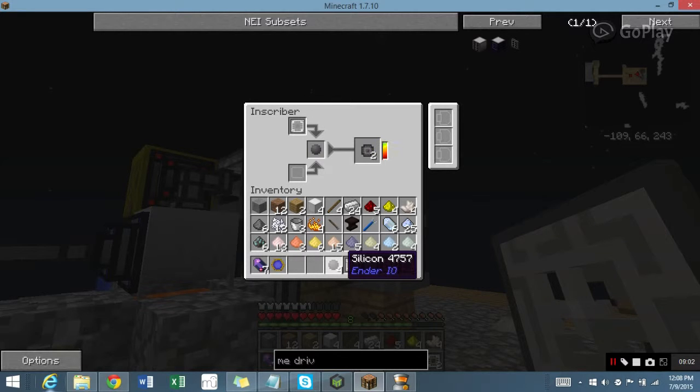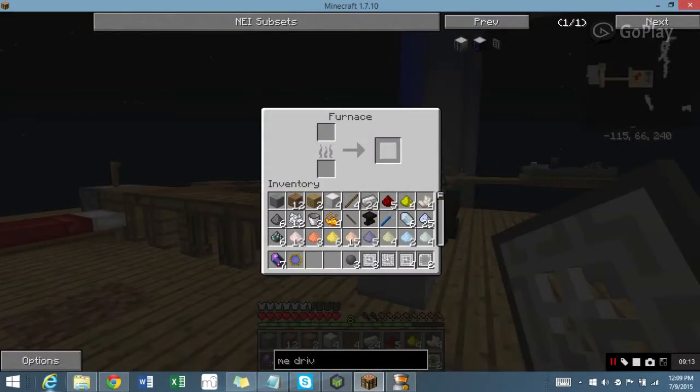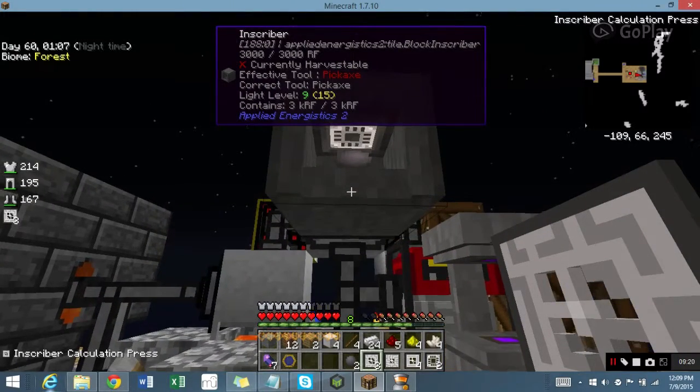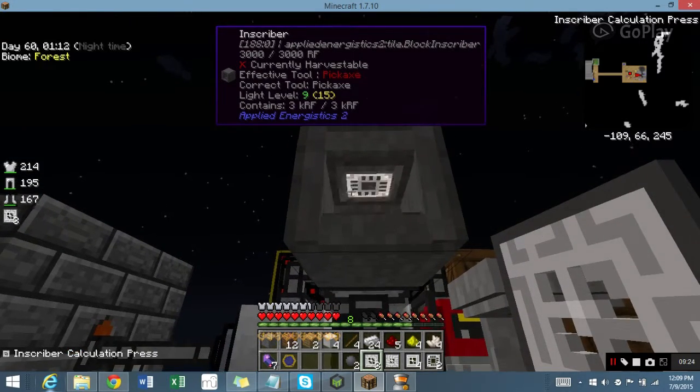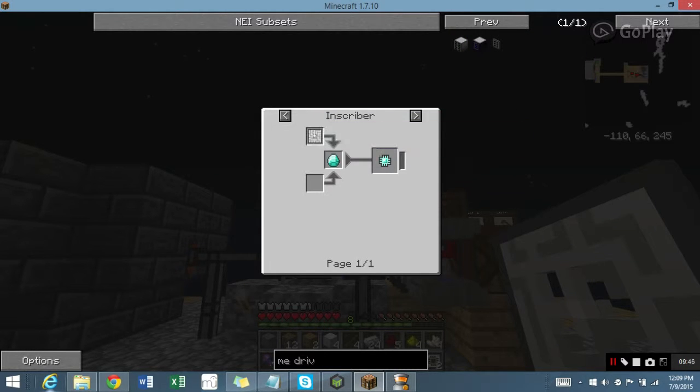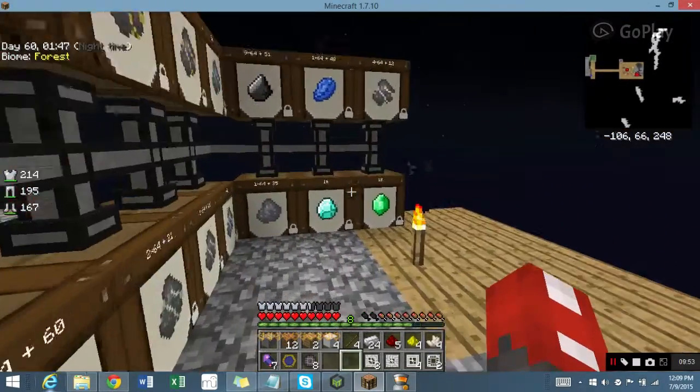This is really easy, actually. Might as well use all eight. I think if you place the press in the bottom slot, it goes in the bottom in there as well. And bam — eight Printed Silicon. Now, to make the Engineering Processor, I need the Inscriber, Engineering Press, and a Diamond. I need two of these, which is fantastic that I've got 16 diamonds.